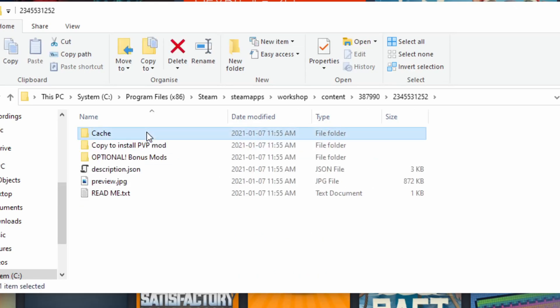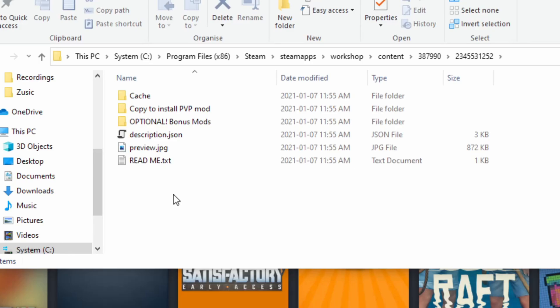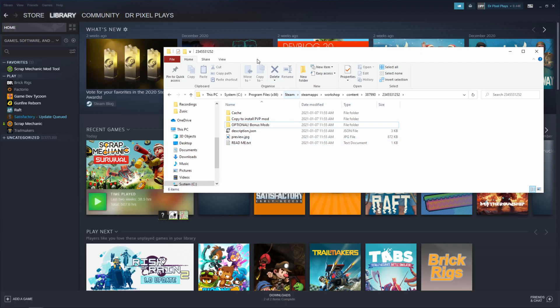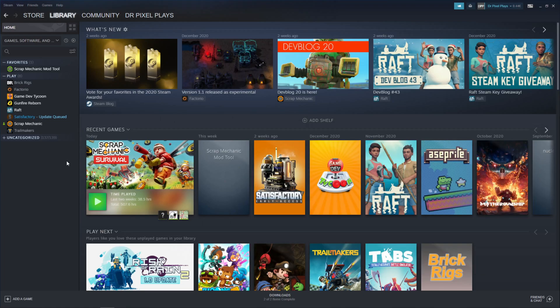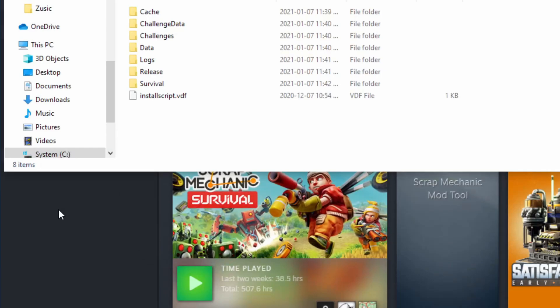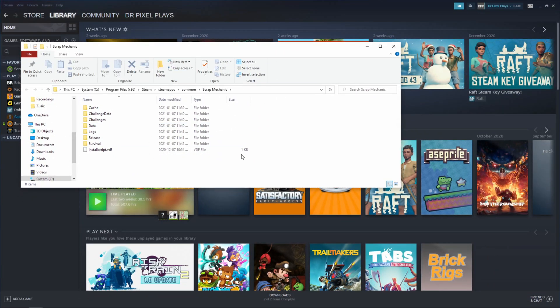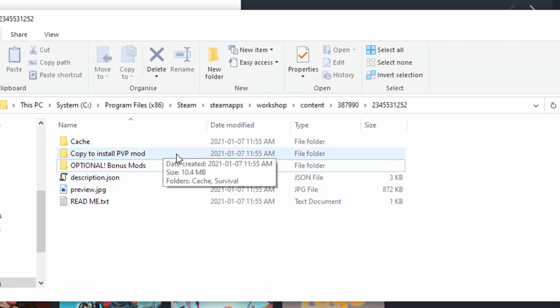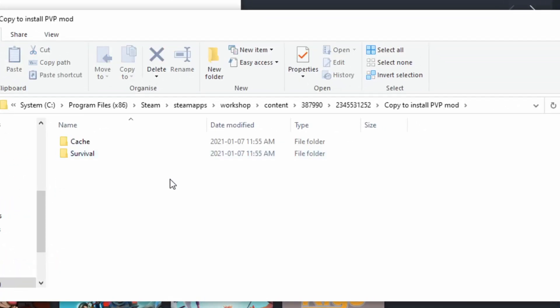Simply open the folder. There are a couple of files in the PvP mod. The main PvP mod is in the 'Copy to Install PvP Mod' folder. I'll get to the optional Bonus Mods folder later. Keep that window open and go back to your Steam Library. Now right-click Scrap Mechanic and Browse Local Files again — this should open the Scrap Mechanic folder. Go back into the 'Copy to Install PvP Mod' folder and open that folder.